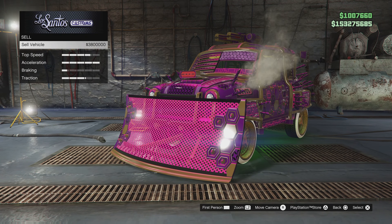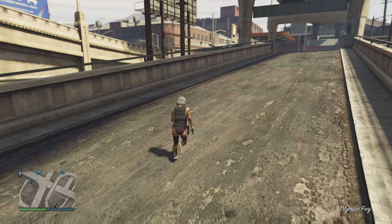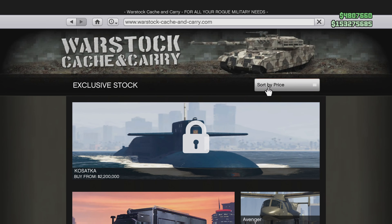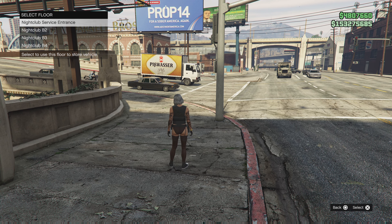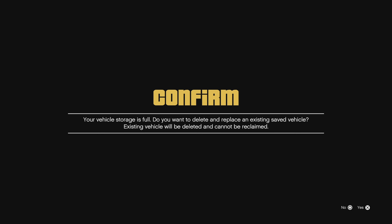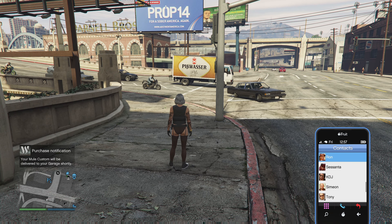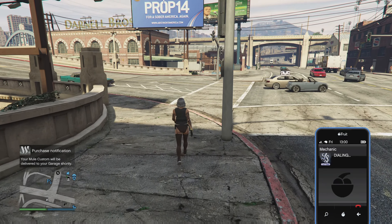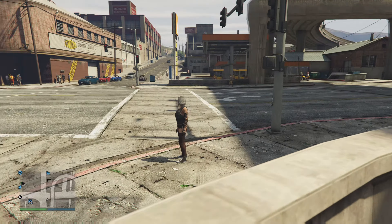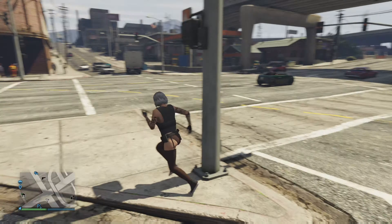Once you get here, go ahead and sell it. The reason mine sells for 3.8 million is because I did it off another glitch involving Deluxe — that video is on my channel. Then open your phone, go to Warstock, select sort by price, and order a new custom mule. It doesn't matter which one you select. Accept the alert and it will confirm your mule is sold. Instead of going to your nightclub, the new mule will go to one of your garages. Call your mechanic and the mule will go to either the first or second garage slot.